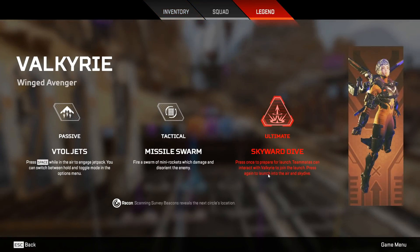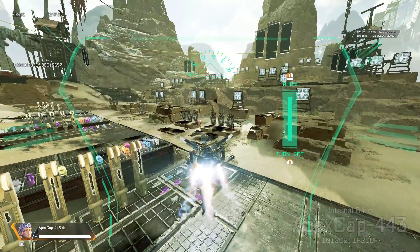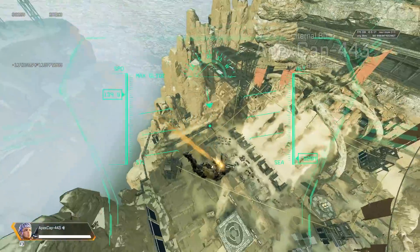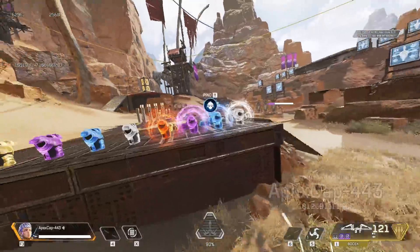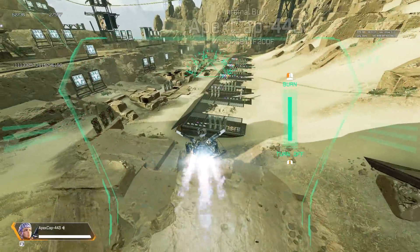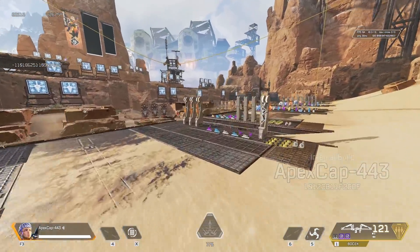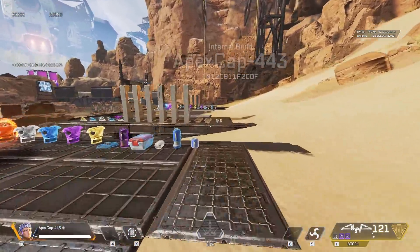Ultimate: Skyward Dive. Basically a balloon for your whole team. Also, your whole team can see enemy targets while you're flying around — that's what the UI overlay is all about. It's kind of like a long-range Bloodhound scan from the air. If you decide to cancel it, you can press the alt button again to turn it off, but it'll take 25% of your ult charge as a cancellation fee. That's pretty much it — I'll add leftover Valk gameplay for the rest of the video.